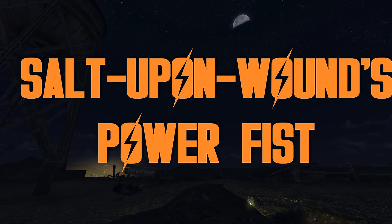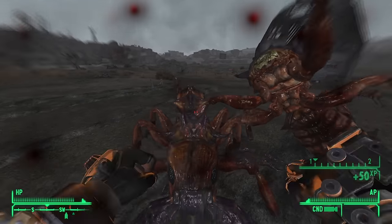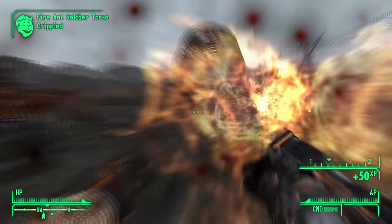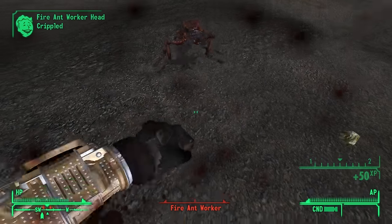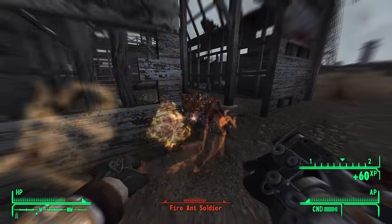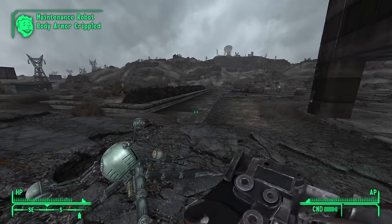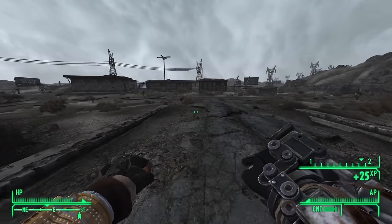Salt-Upon-Wounds' Power Fist — when you look at it, Honest Hearts really does have some awesome weapons. Upon completing the DLC, you get a hold of this power fist. After you hit a target, it does additional ticks of damage like you're rubbing salt into the wound. Fisting your way through the Mojave can be a tough life, but this weapon helps it go as smoothly as possible.